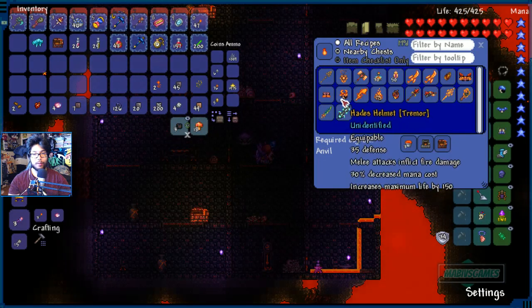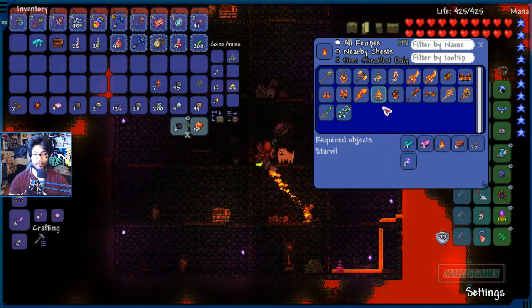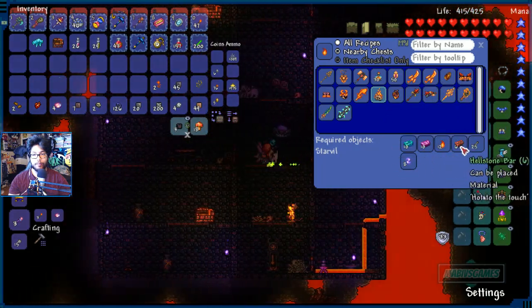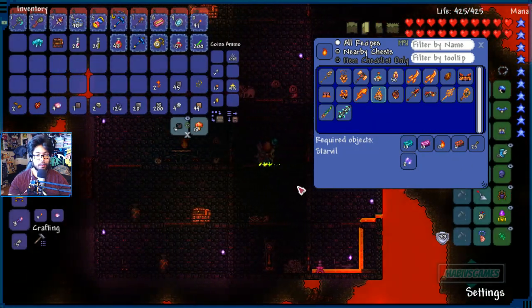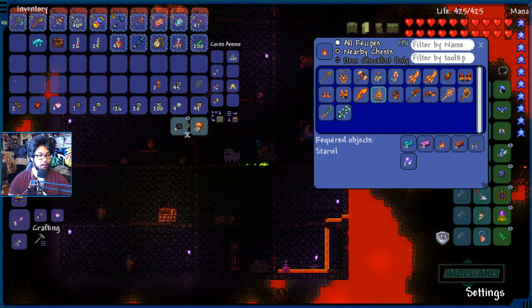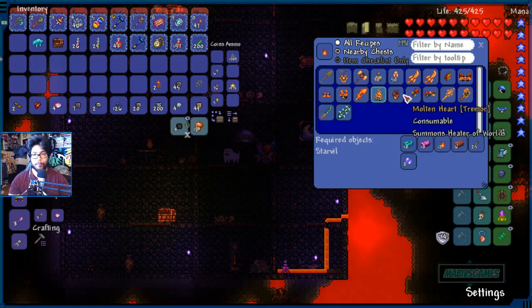Fire Fragments are very important — it's one of the items I need to summon the Heater of the World. With 12 of these, easy peasy. Infernal Skulls for later. Did I write this one down yet? It requires Collapsite Angelite — let me see if I wrote this down.